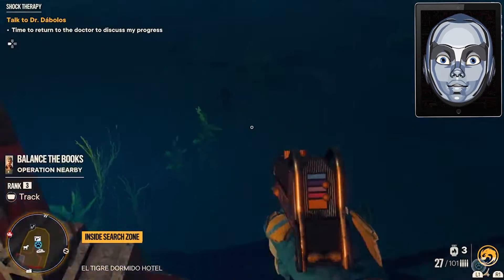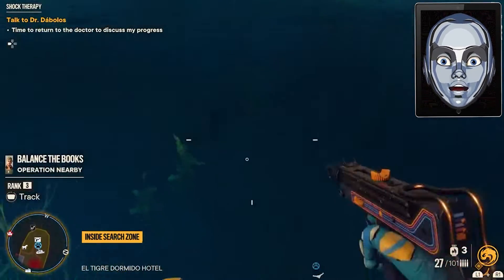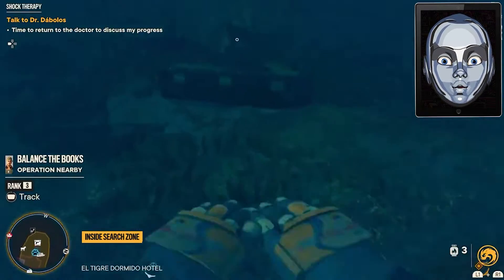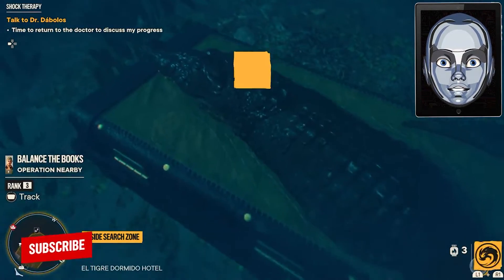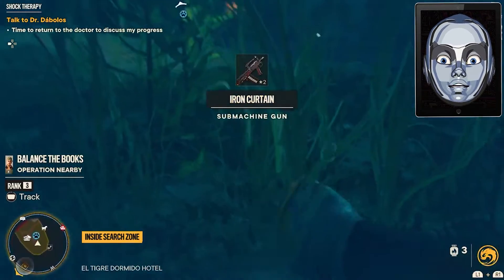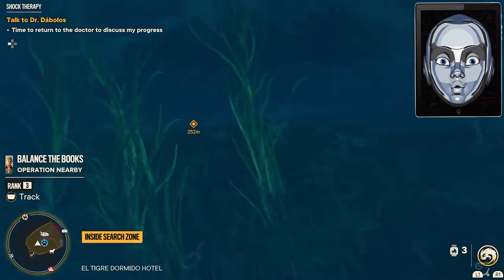While completing the operation, you can head to the pier and jump off into the water. There you will find a chest with a gator theme that you can open to find the Iron Curtain SMG, although players need to be careful as there will be enemies around along with some predators in the depth of the water.